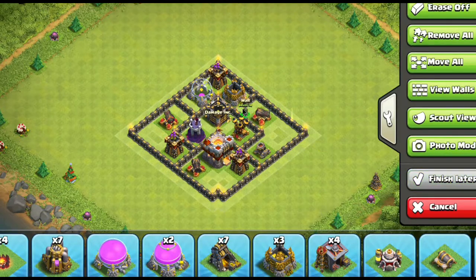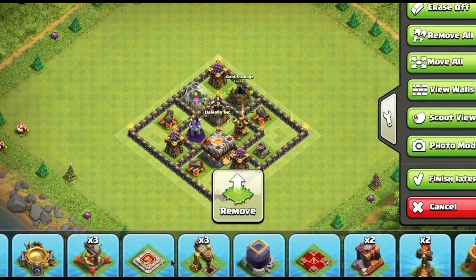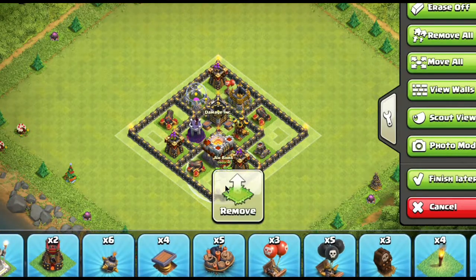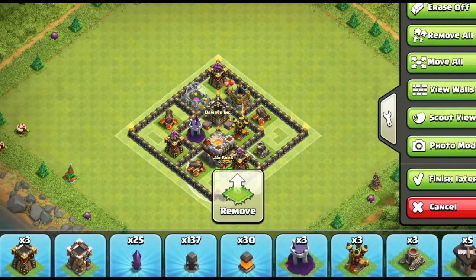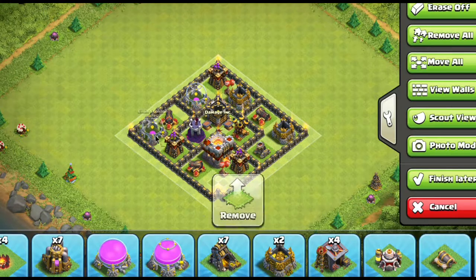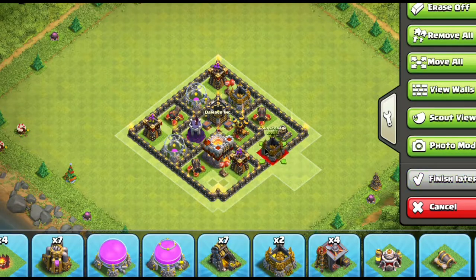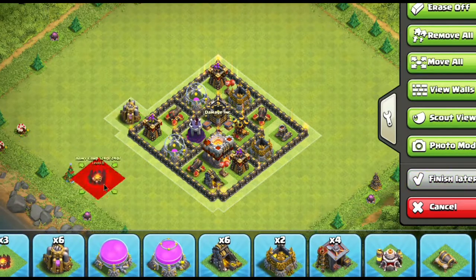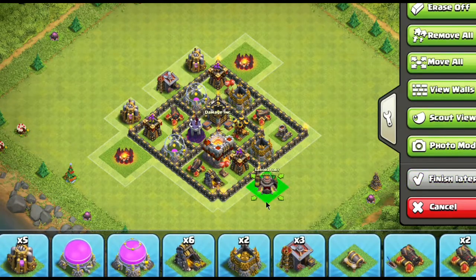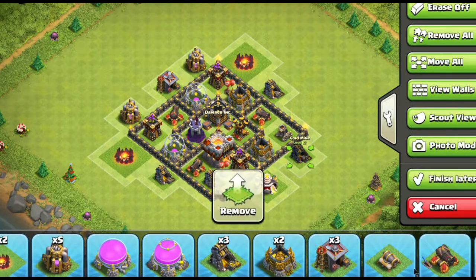Just so you know, this is not a technical build — I didn't count out the pieces exactly. This is like a town hall 6 here with one air defense, one mortar, and one wizard tower. All three of those are the elite defenses at lower town hall levels. You want to center your elite defenses. I start off every single base build the same way: by putting the clan castle in the middle. The reason we put the clan castle in the middle — not the town hall — is because the clan castle is actually the strongest defensive piece you'll ever have on your base, especially at lower town hall levels.